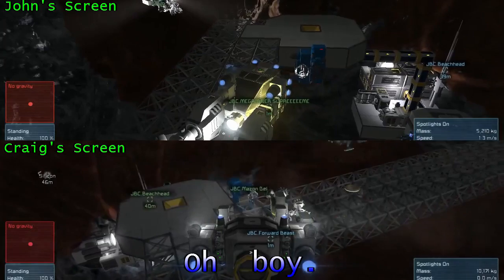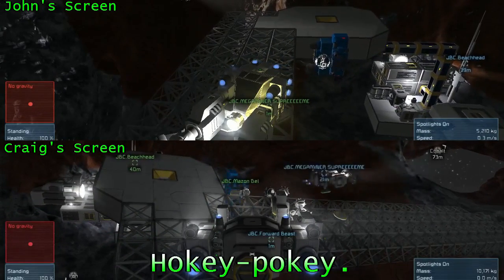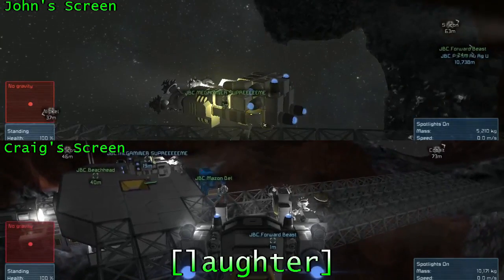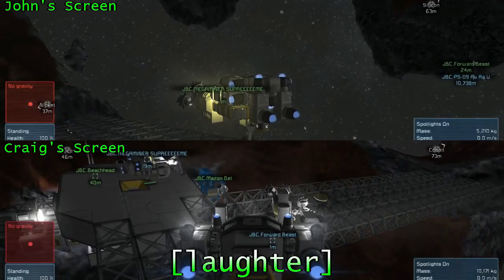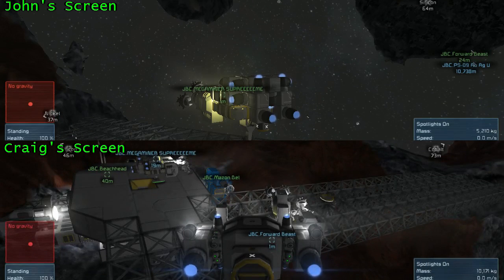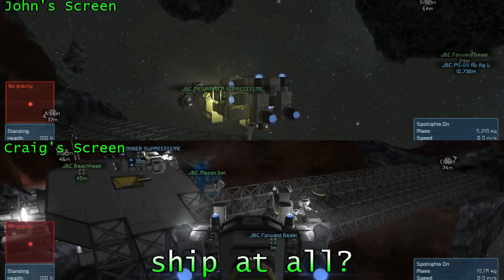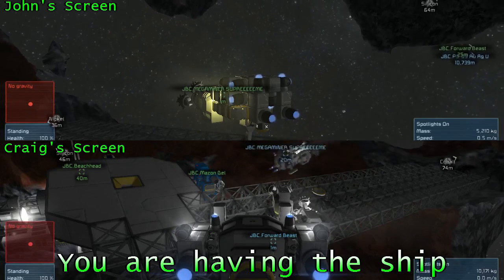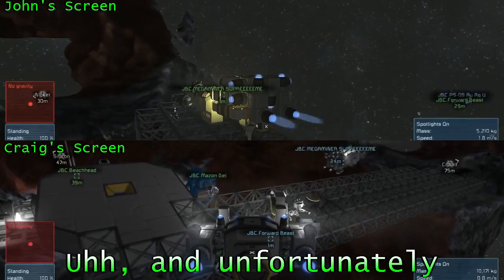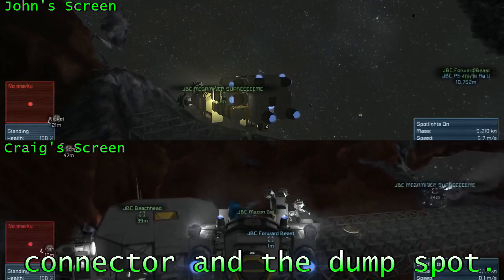Oh boy. What happened? You are doing the Hokey Pokey. Look at my screen. You can also see it in video on mine. So you didn't move the ship at all — you are having the ship magically move around. And unfortunately, you're blocking both the connector and the dump spot.